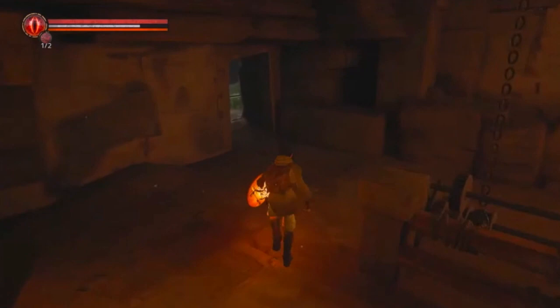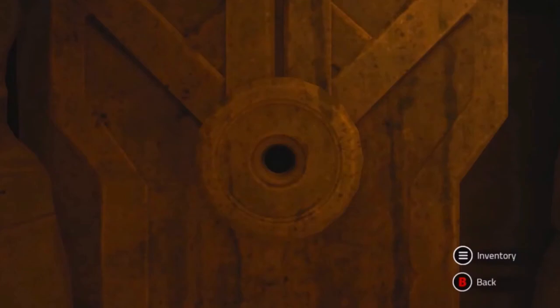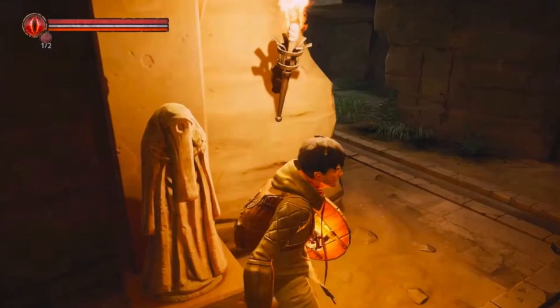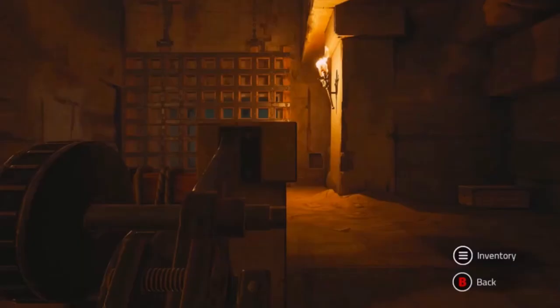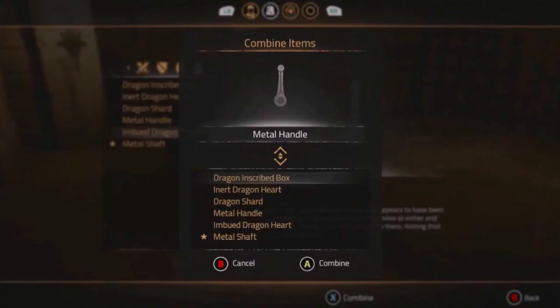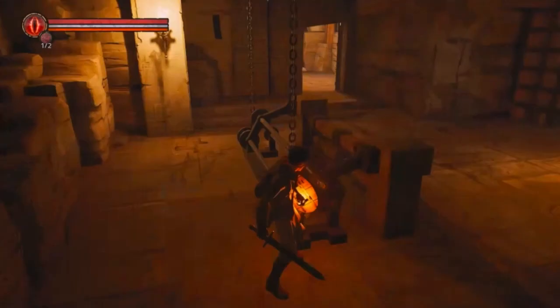Progress is also worth talking about. You can upgrade your weapons, but you also upgrade your character. It doesn't quite work in the same way as Dark Souls. In Kronos, you acquire experience from enemies you slay, and eventually your XP bar will level up. That gives you two ability points you can spend on an ability. You have four different areas of abilities you can upgrade: your strength, which is how hard you hit and the damage you deal; your agility; your arcane; and your vitality.